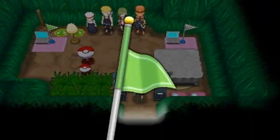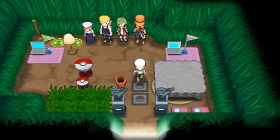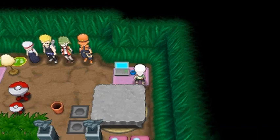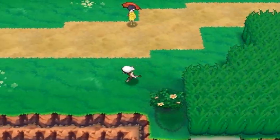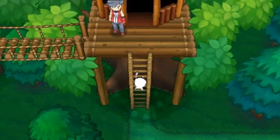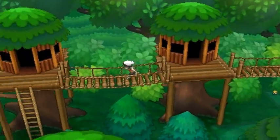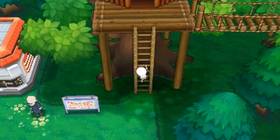Before we do anything — we don't even know whose place this is. Also, in our last episode we managed to get the secret scope, or the invisible scope thingy, from Steven Stone. Now we can see what's invisible in our way, because you guys already know we can't go to the Fortree City gym unless we get the Devon Scope. Yeah, that's what it was called — it just pops up in my head right there and then.